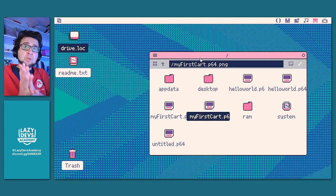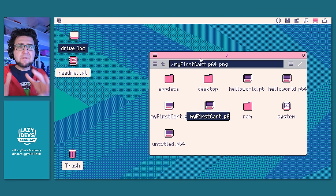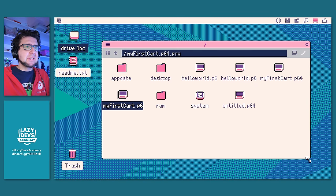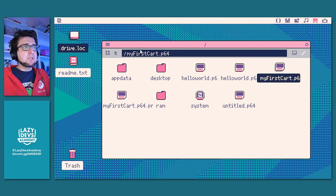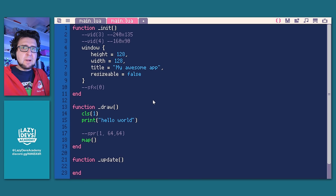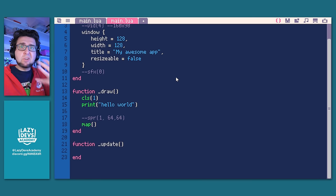This is basically most of it. I want to show you some tricks to find out how the advanced features work. One simple way is to look at existing carts. It's cumbersome to always load them into RAM — but when you have a P64 cart, you can go to the address bar in the file window and add a slash. That puts you inside the folder of the cart without loading it into RAM. You can explore the cart's folder and see what's happening. Double click main.lua and it opens up the Lua file in the code editor. This lets you explore the code of a cart that's not currently loaded.